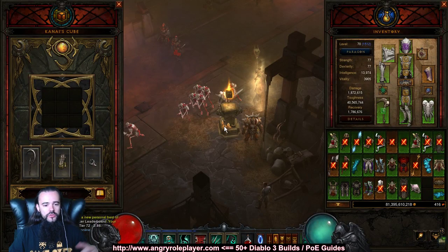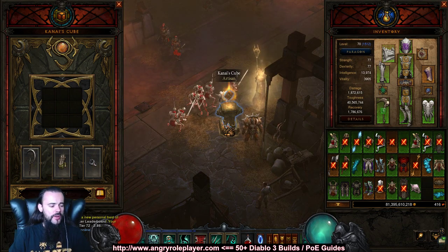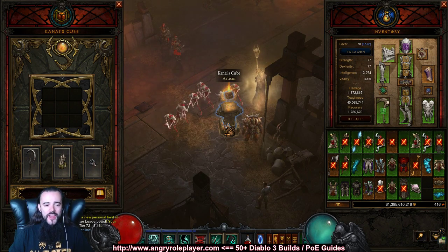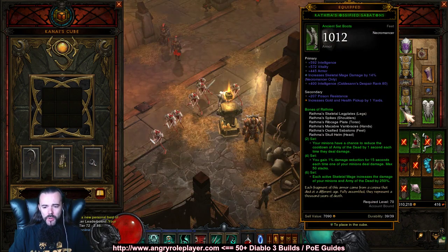What's up everyone, it's Angry Role Playing. Today I want to update you on my Wrathmas Unholy Army pet build for the Necromancer. Blizzard released a hot fix yesterday that makes the build stronger, faster, and do more damage. I'll explain exactly what happened.